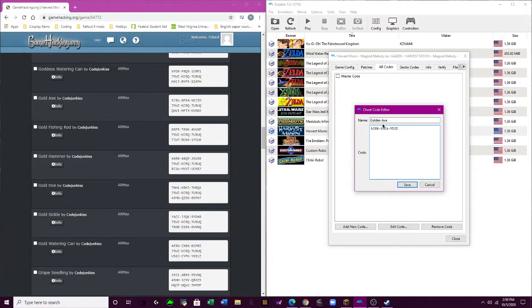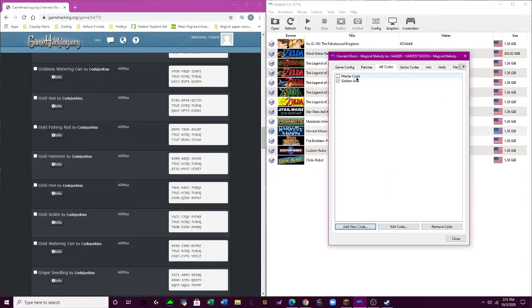And these don't change for people, so it's always the same code, to my knowledge. Kind of reminds me of the days of doing this on my DS for Action Replay. That's great, though it was a whole lot easier. So that should give us the golden axe when we load and run the game.